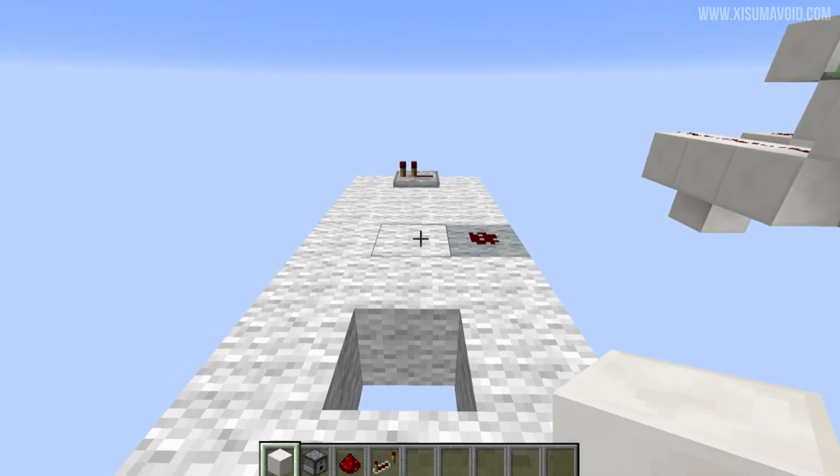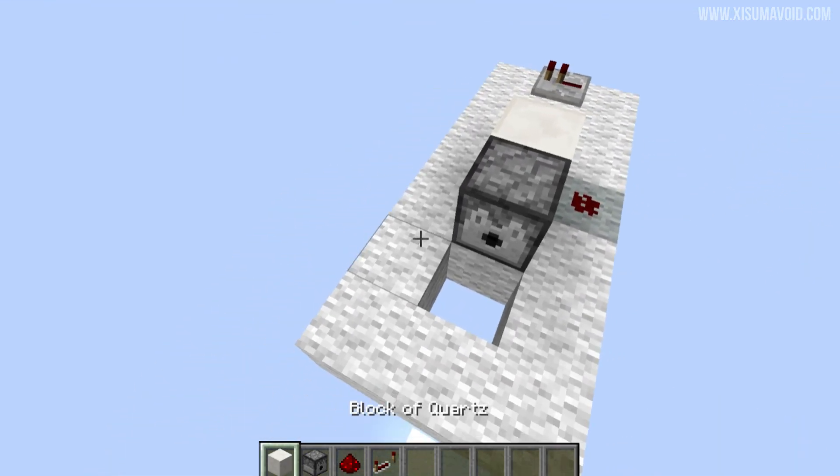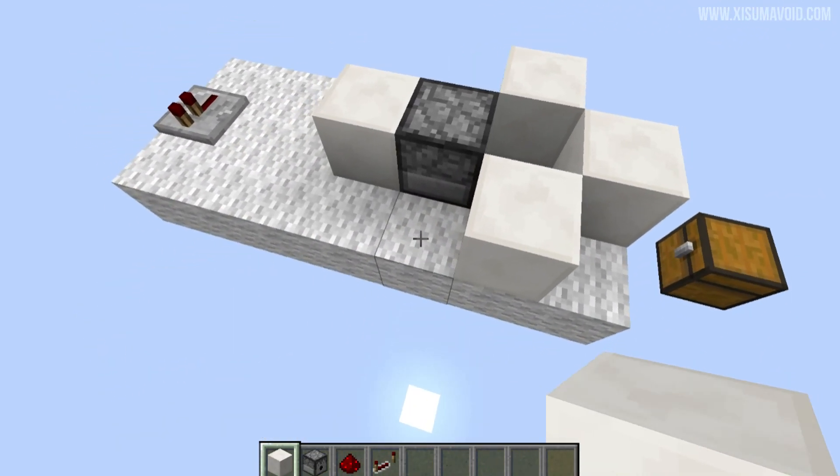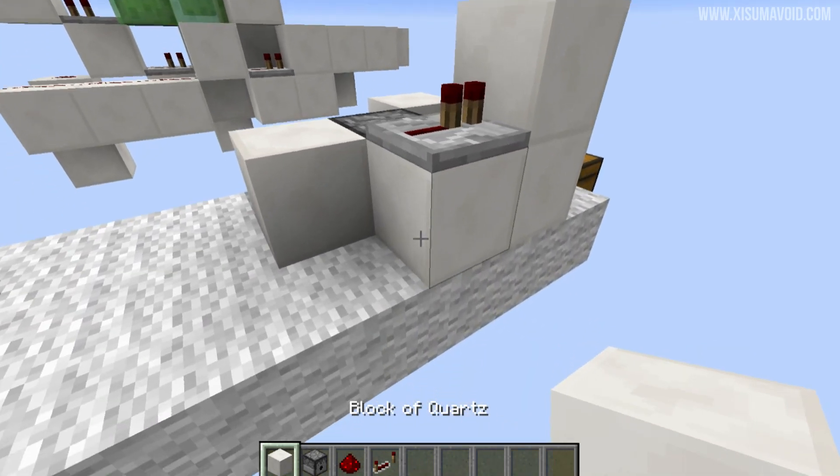Start with a block to the left of the redstone, put a dispenser in front of it facing forwards — in there is where your bucket of water goes — then blocks all around, also a block over here that's got a repeater on top of it. You want a block either side of that as well.